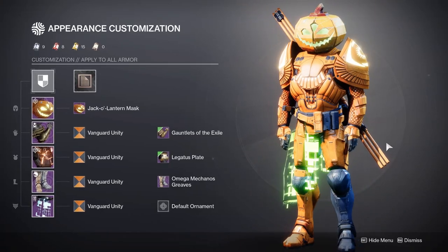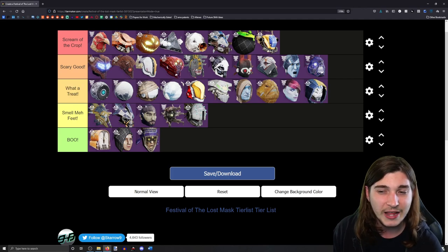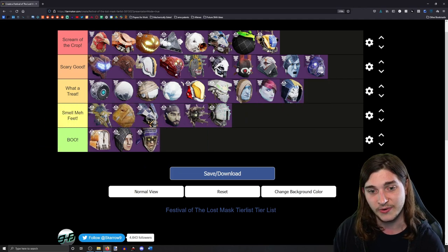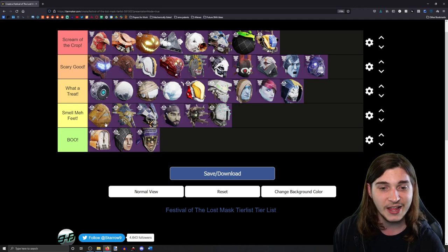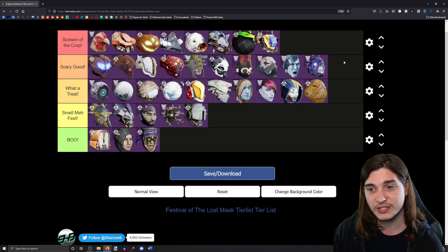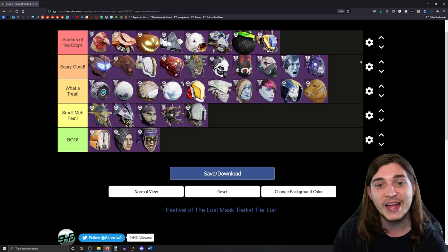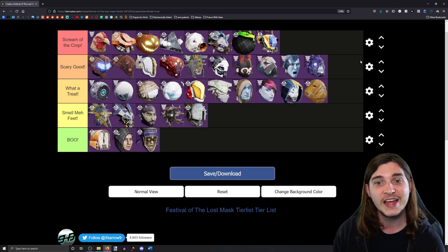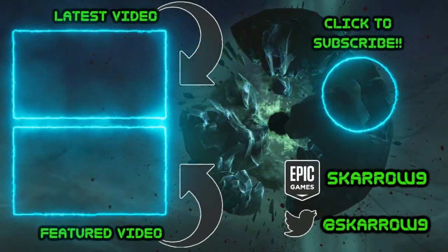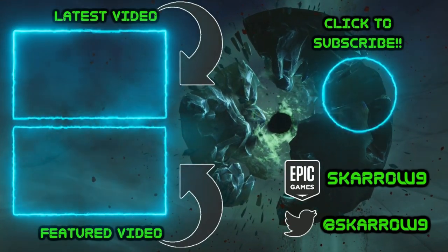I'm pretty happy with how this turned out. Some of these NPC ones I could drop down a tier and I'd be fine. This middle tier for me is like, 'these masks look all right, but why do they exist?' Let me know what you agree or disagree with on this list. Especially the Scream of the Crop — I'm very happy with how that turned out. The first two tiers are masks I think can be used in a really fun way. Let me know your list in the comments below. Thanks for watching!